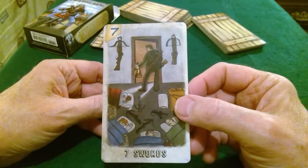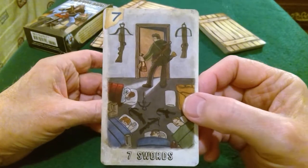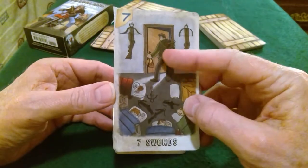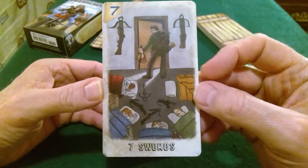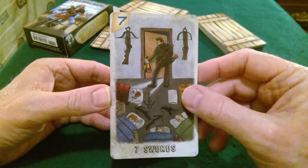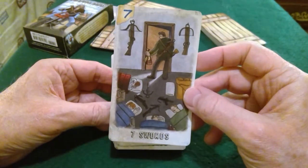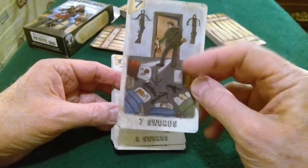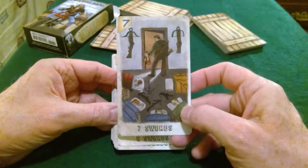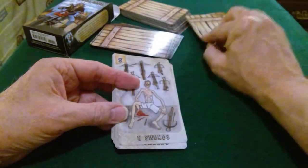Seven of Swords — if you look at it, he's creeping out with bags and purses and stuff. This is symbolizing literal theft, but to me it means holding secret plans. Usually those secret plans are secret for a reason, and a lot of times they aren't ethical.